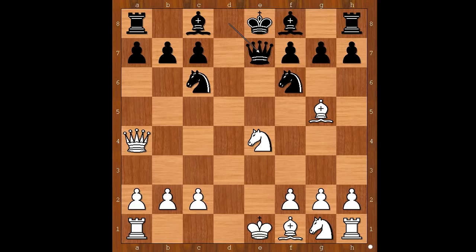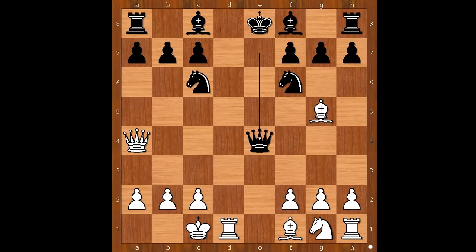What would you do? Please pause and find the best move for white. Did you pause? What did you find? David Bronstein castled queenside. What? Did the legendary Bronstein blunder? It looks obvious — queen takes on e4 — and black is a piece up.